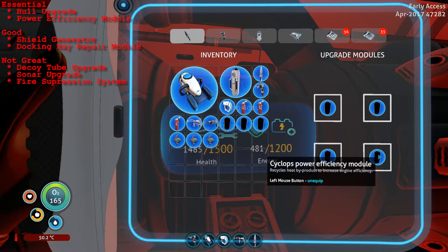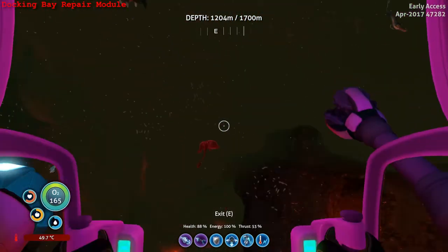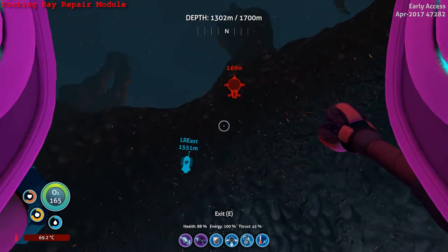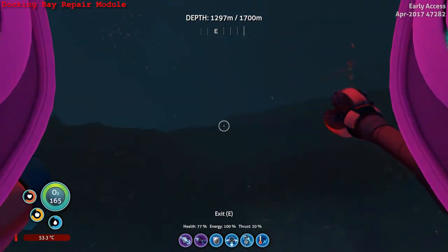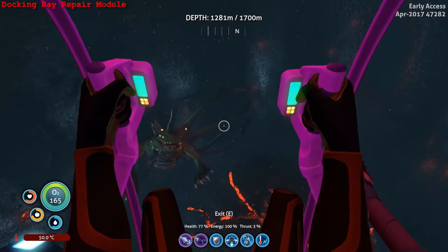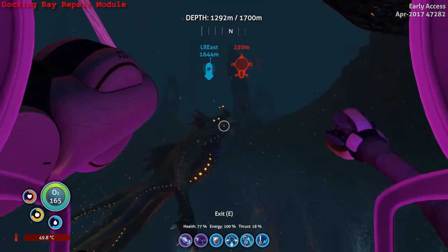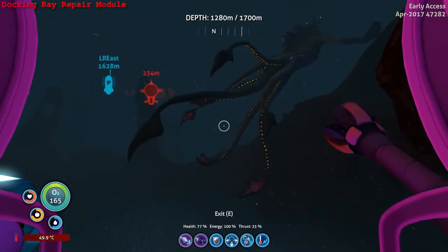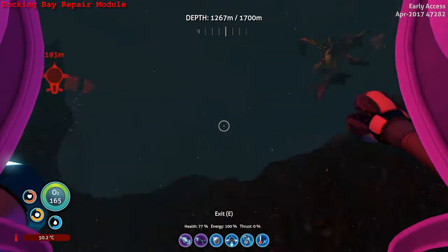Let's go ahead and go over examples of how to use each of these modules. In the latter portions of the game, you're going to be taking a lot of damage to your prawn suit or to your Seamoth. Having the repair module installed on your Cyclops is really useful, and it doesn't take up that much power either. So let's head on back to the Cyclops to repair this prawn suit.